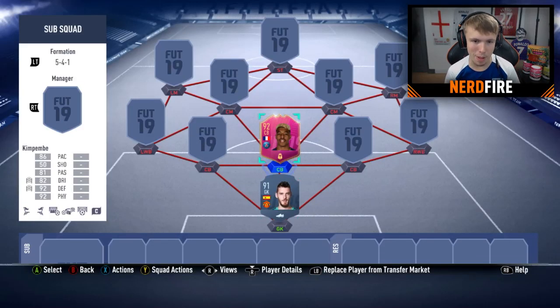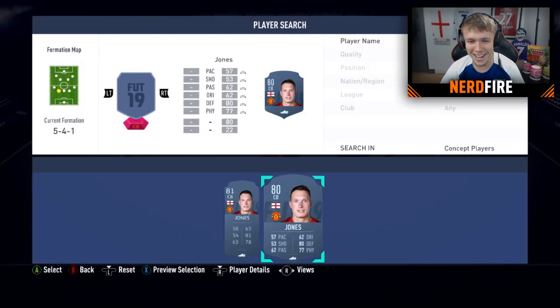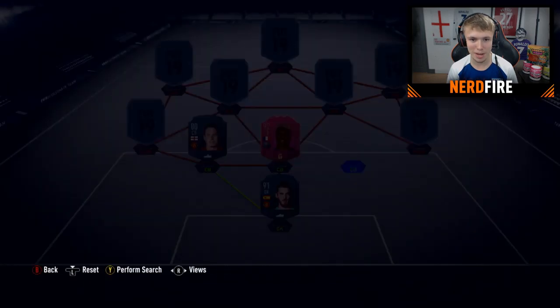The first two players in the team: we've got De Gea and Kimpembe. Next, we're gonna go with another two center-backs — they might not link, they might do. We're now joined with Ethan, and we're gonna go ahead and allow him to choose our next two center-backs. He goes with Phil Jones and Chris Smalling. It's not the best, I'm not gonna lie, but it does link with another player I've already got, so that's actually kind of worked out.